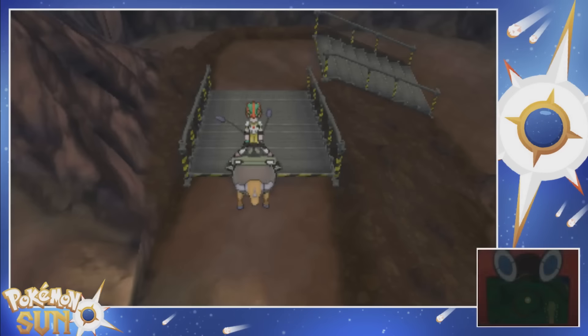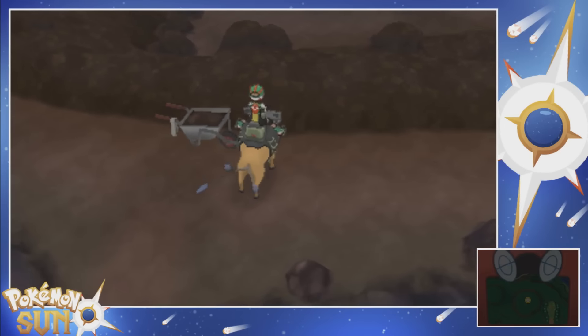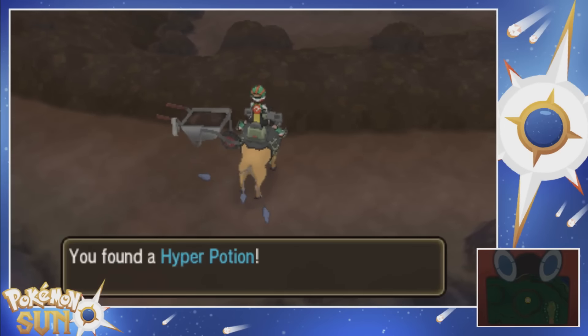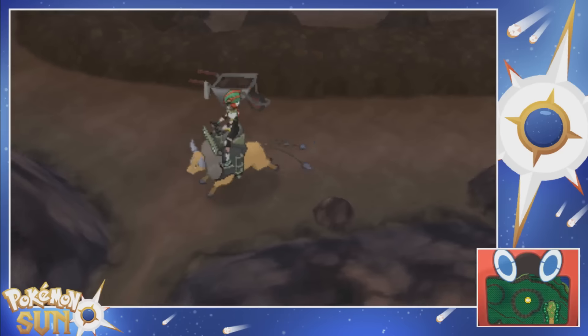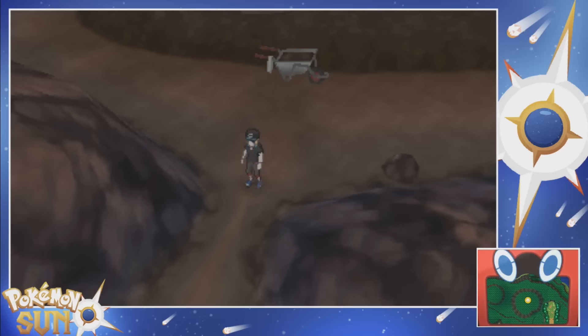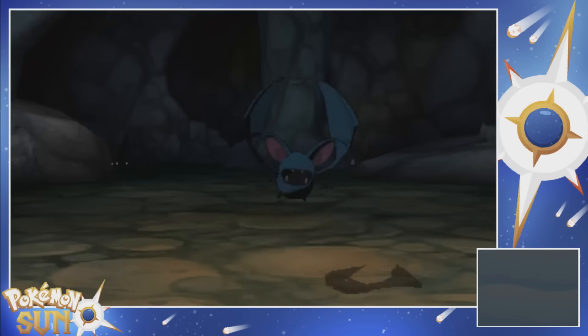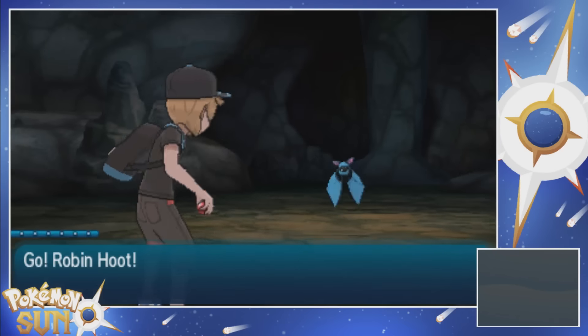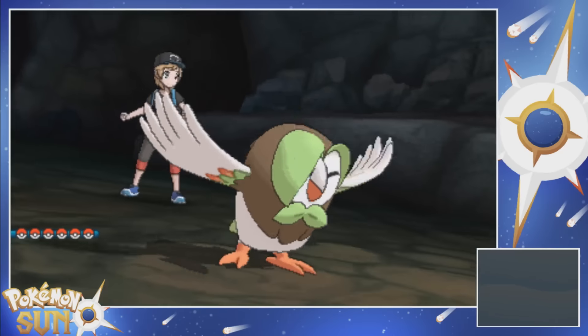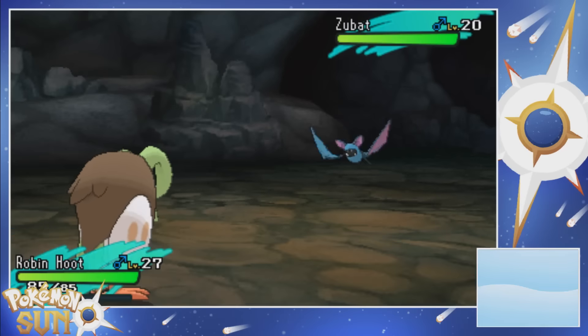Now they're just going to walk over that way. We've got an item over here - a Hyper Potion. Hell yeah. I'm going to have to hop off Tauros to get over there. So many wild Pokemon. At least I should be able to run from these assholes. Robin Hoot, show your speed. It's so refreshing being able to run.